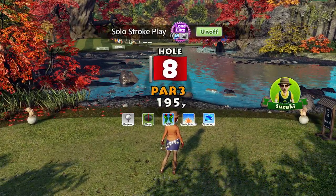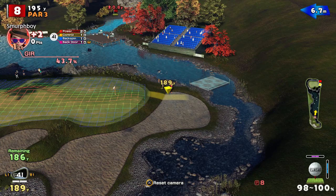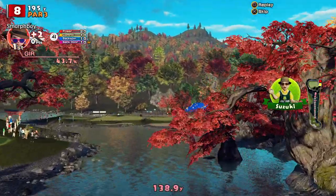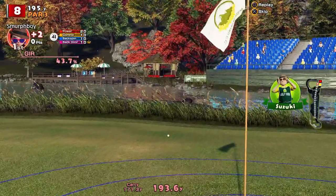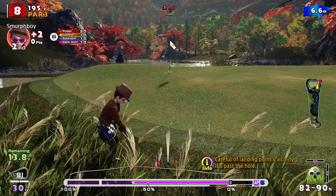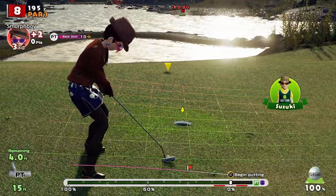So eight's the par three. It's a big green but it's actually a green in about five parts, and you need to be on the right part of it. It's on the surface - just going to run onto the fringe. You think you're close but you're not - I needed much more on it. Par putt though.